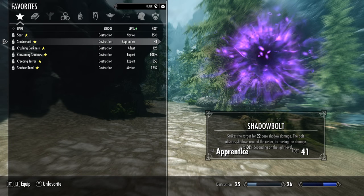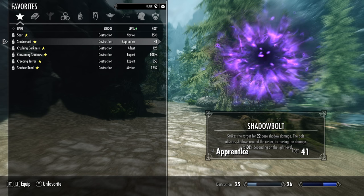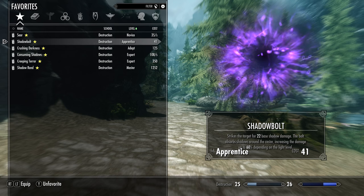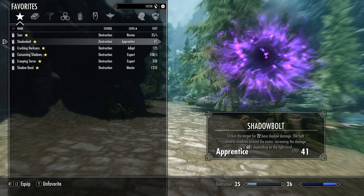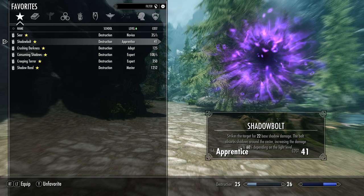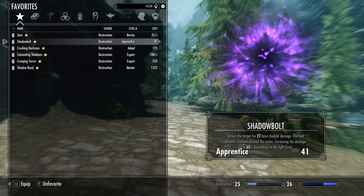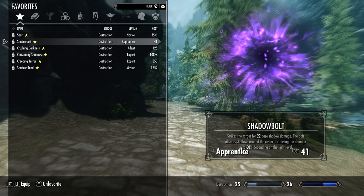Moving on, next is Shadow Bolt. It strikes the target for 22 base shadow damage. The bolt absorbs shadows around the caster, increasing the damage by up to 60% depending on the light level. What this means is if you're in dark areas such as caves, or it's night outside, or you're in shadows, the overall damage of the spell will increase. But if you're in the light, it will decrease.